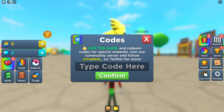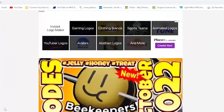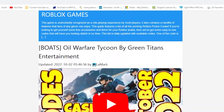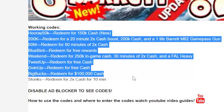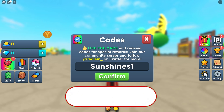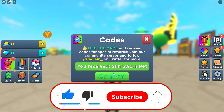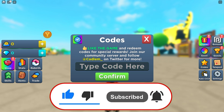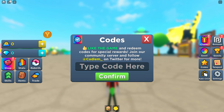With my app you can get codes faster, it's much more simple, always up to date, and it's for mobile — links down below. Our first code is called 'sunshine.' Sunshine is a code that gives you a Sun Swan pet — an awesome free pet. And as you can see, we just received our Sun Swan pet!